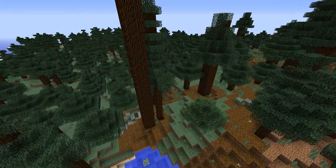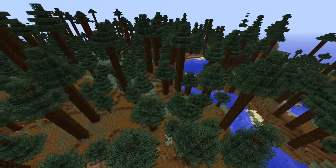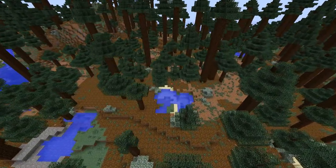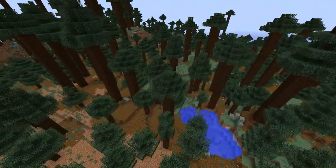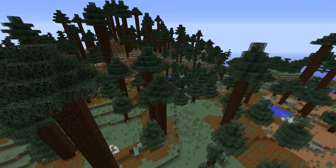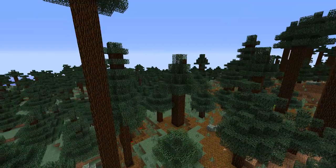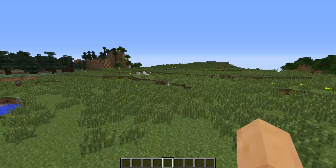The last biome we need to go over is the mega taiga biome, or the redwood forest biome. This one's really cool — it has really, really tall trees with canopies only at the top. It showcases a new podzol block, which is more like grass although it can't be overgrown with the green shrubbery — it's got a kind of brown texture. Also in this biome you'll find a different type of dirt block that you can't get in the creative menu, and it can't be overgrown by regular grass by spreading. It looks like a redwood forest but it's called the mega taiga biome.